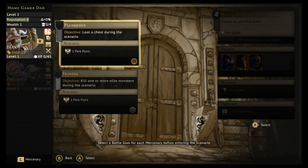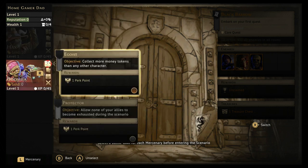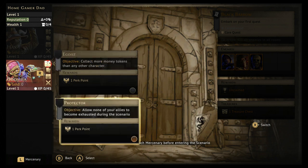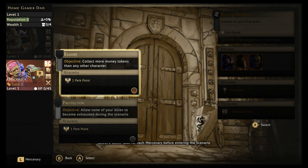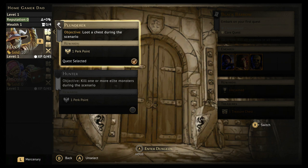At the beginning of every scenario we get unique objectives. For Hacks: loot a chest during this scenario — there's only one chest so I'll make sure he gets it. For Boomba: kill one or more elite monsters — easy enough. There's also 'collect more money tokens than any other character' and 'allow none of your allies to become exhausted.' So Boomba needs to collect a lot of money. Let's enter the dungeon.